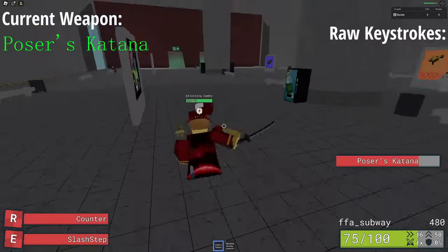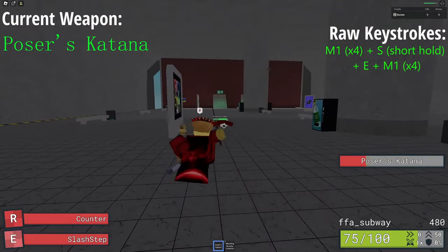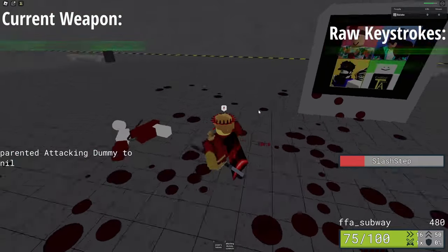For Posers Katana, it was a lot easier to kill people with the legacy version, but it's still doable with the new one. For the combo, open up with a full M1 combo, then as they're ragdolled, move away from them slightly and slash step. Then you'll have just enough time to walk over to them and finish them off with another full M1 combo.